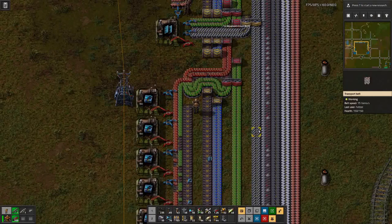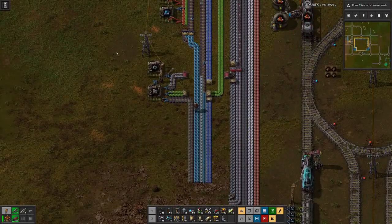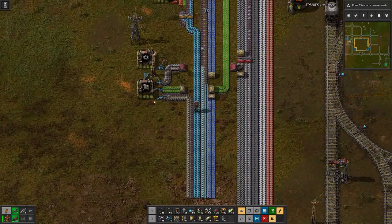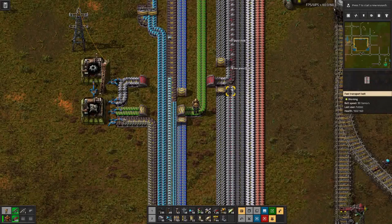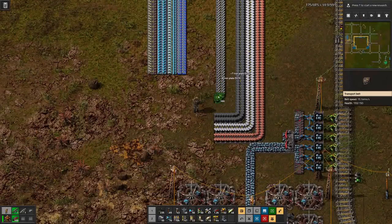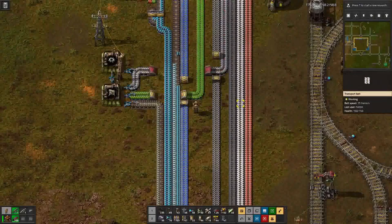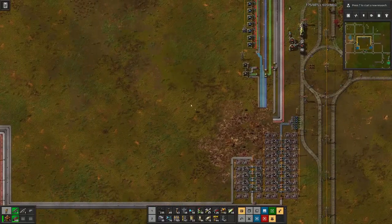This is the last thing we need red circuits for. The last thing where we need iron is for the radars. Let's move that out of the way, and then we have this going on here - that cleans things out quite nicely.